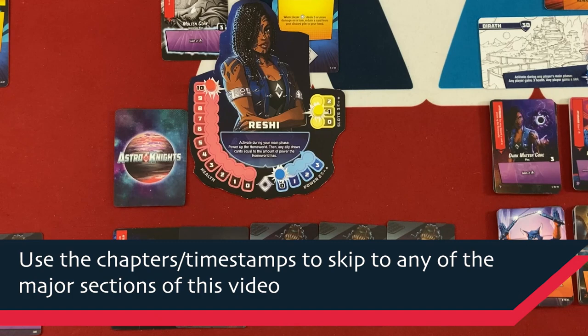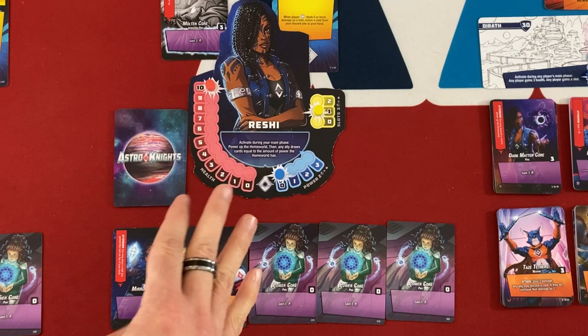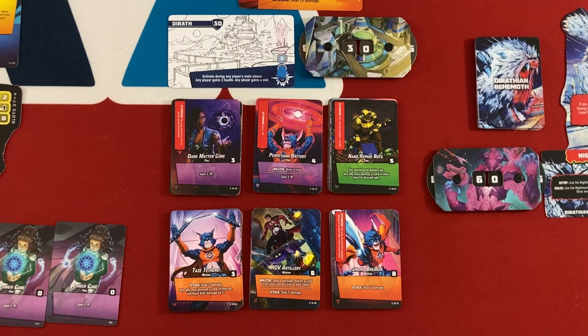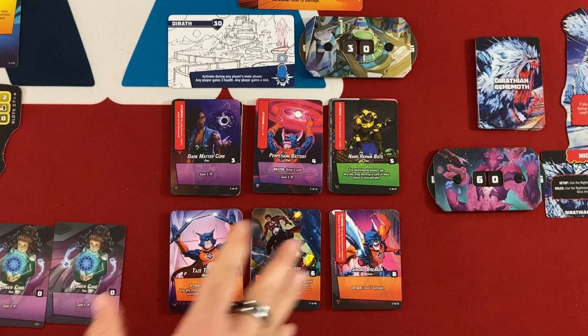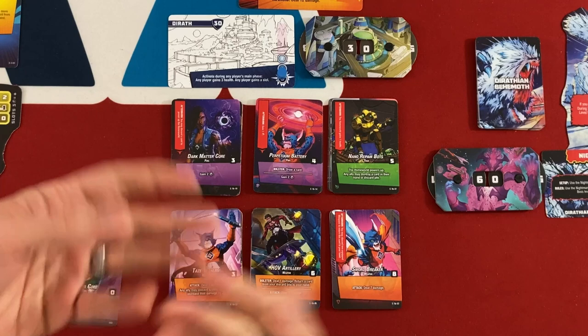I'm not going to rehash all the mechanics of Astro Knights — you can watch an Aeon's End video since it's basically the same, or one of our previous videos. I'll go through the new stuff. You're getting new characters; you start out with four of them but unlock more through a narrative campaign. You get an entirely new set of market cards, and interestingly they have multiple ways to play with them. You can shuffle everything together, pick and choose, or just use one set — which is my current favorite.